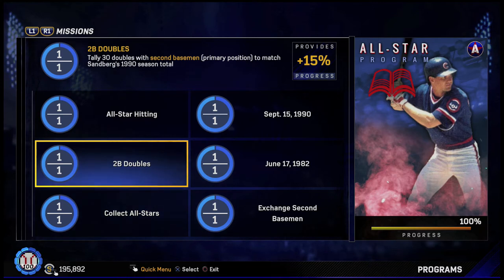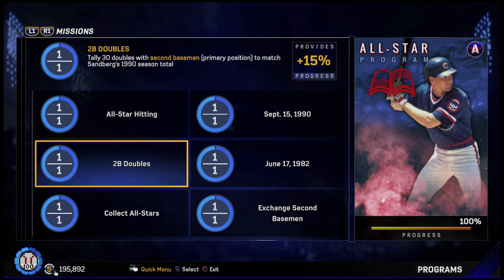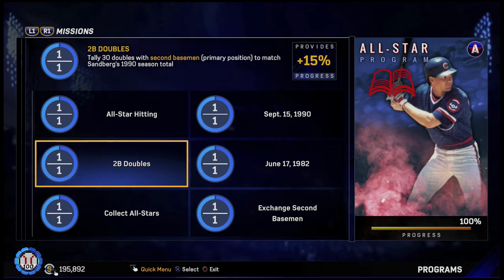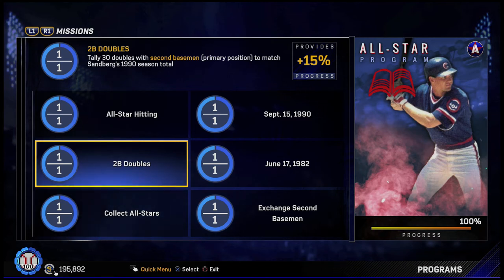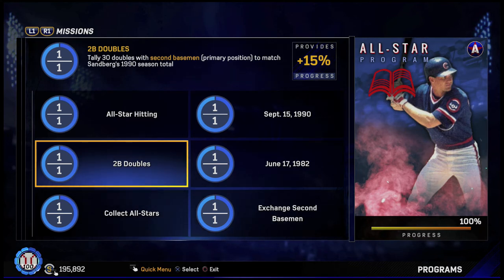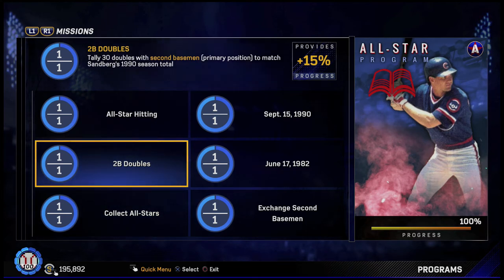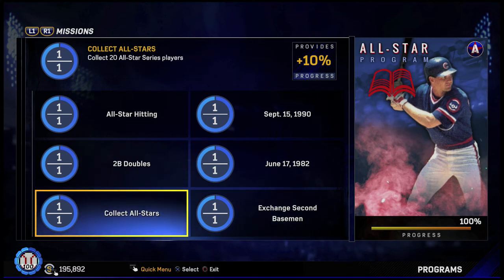Next, tally 30 doubles with second basemen. For this one I had a second baseman everywhere in the infield, including catcher and in the outfield. Their primary position has to be second base and then you can play them in their secondary position. I used Forbes Field to get the doubles — it's pretty good for doubles since the walls are deep, so if you hit it past the outfielder it normally goes to the wall. Before stacking my team I only had four doubles after grinding the all-star hitting, so it took me five to seven games to get the other 26.